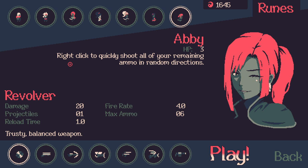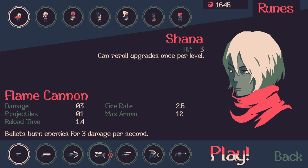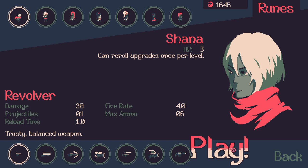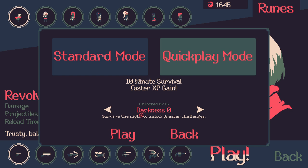The last character Abby lets you right-click to quickly shoot out all remaining ammo in random directions — I really dislike this ability. For weapons we have a revolver, shotgun, crossbow, flame cannon, dual SMGs, bat gun, and a grenade launcher. Yes, the bat gun fires bats. We're starting with the revolver and the base character. There are two modes of play: 20-minute survival, the standard game, and 10-minute survival which has faster XP gain. Once you win you unlock Darkness mode, which makes the game harder.